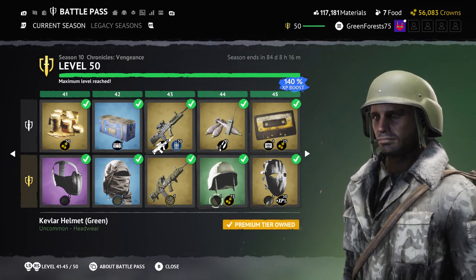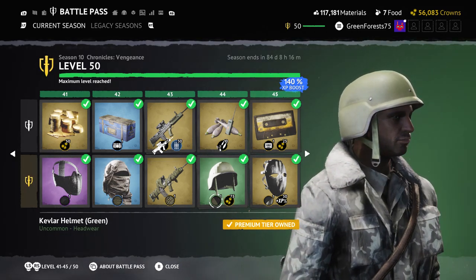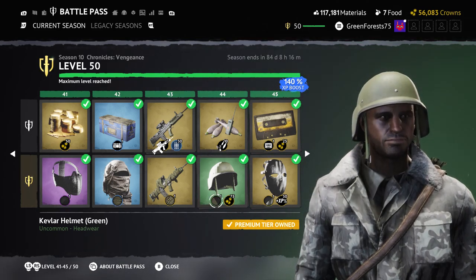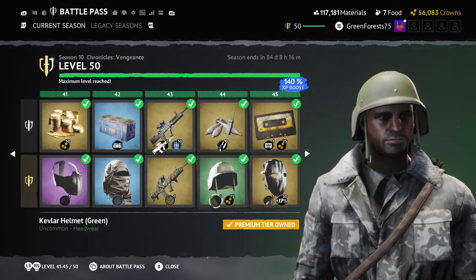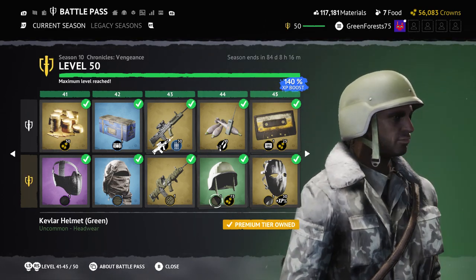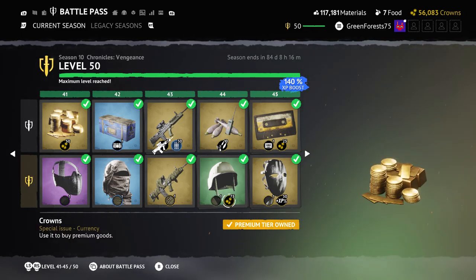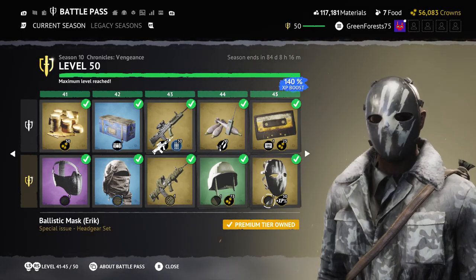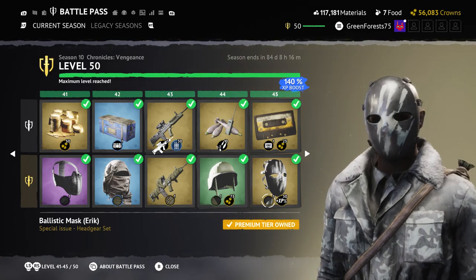Another military outfit — could pass for American or German soldier. Works great for G3 builds if you want to be the same color as your weapon. A solid pairing.